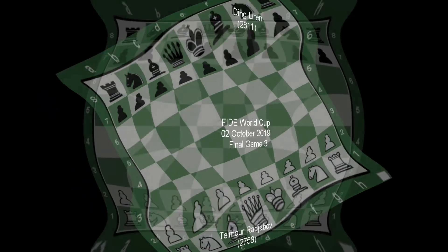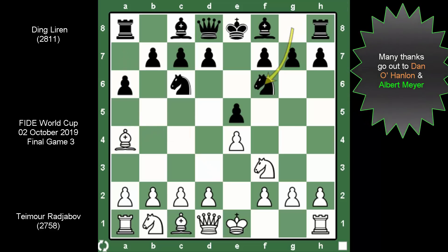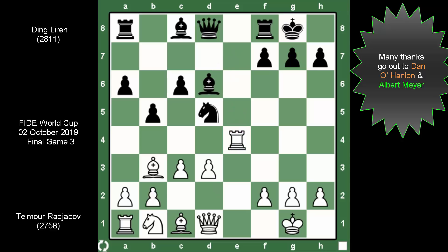Team White goes for another Marshall: e4, e5, knight f3, knight c6, bishop b5, a6, bishop back, knight f6, castles, bishop b7 — going for the closed Spanish. Rook e1, b5, bishop back again, castles, c3, d5, takes, takes, and when e5 and the knights came off. c6, d3, the rook comes under fire, rook back to the first, bishop f5 — just like in the other game. Queen f3, which was also repeated in the other game, and running the bishop out of the way.